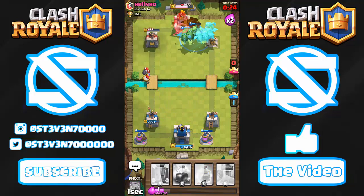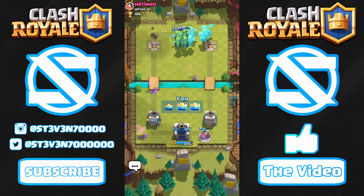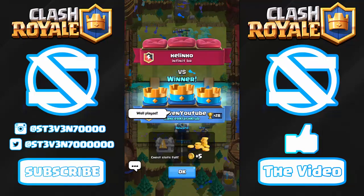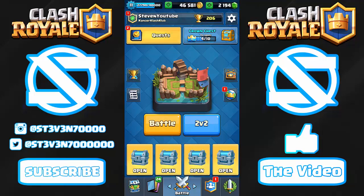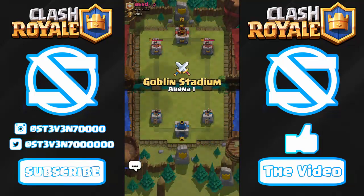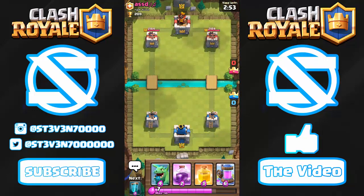We drop the clone spell and try to get another one down before the tower falls. We ended up getting 10 baby dragons down — if he'd defended better with ground troops after his giant died, we probably could have gotten 15. My baby dragons melted the tower so quickly. We'll hop into a few more battles to get our crown chest up, and after December I'll probably start pushing back to legendary arena for the new card releases.